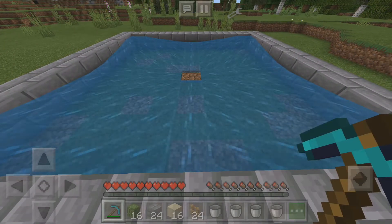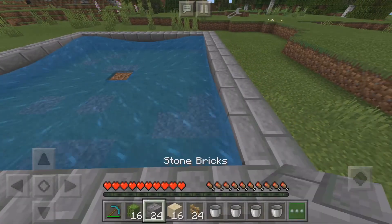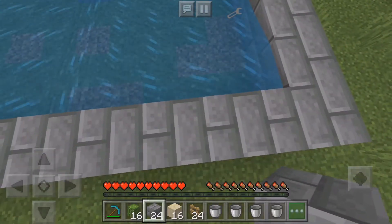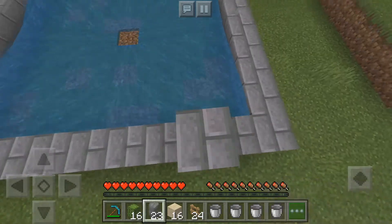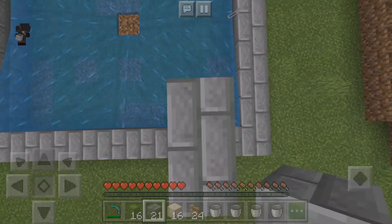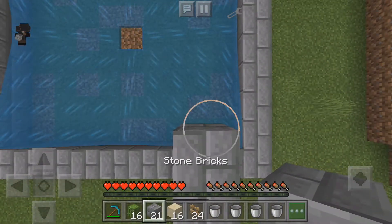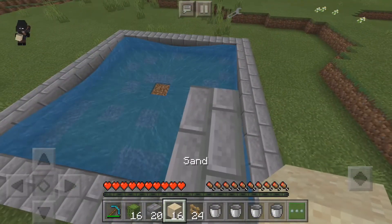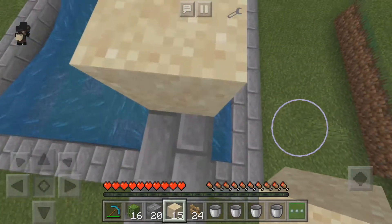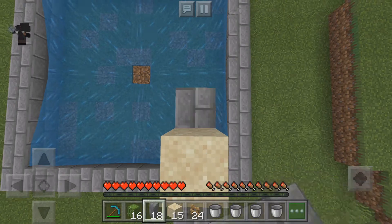Let there be a gap in the middle. Start from here, two blocks aside from the corner. We have to go two blocks up and then one block to the side, then again one block to the side. Then place sand on that.